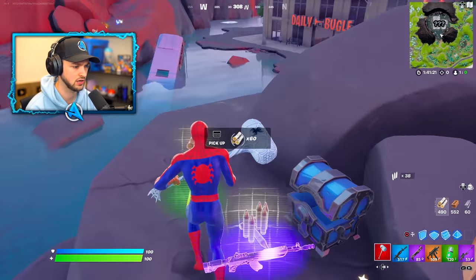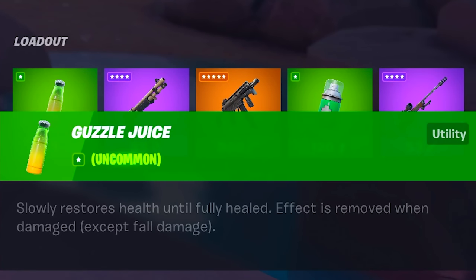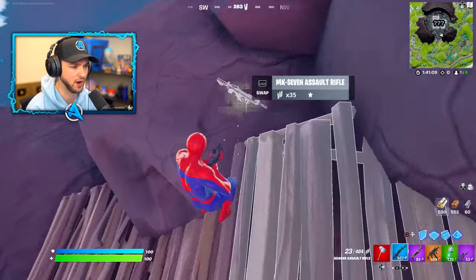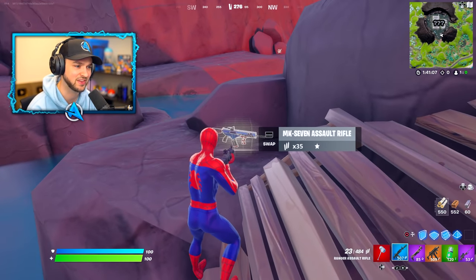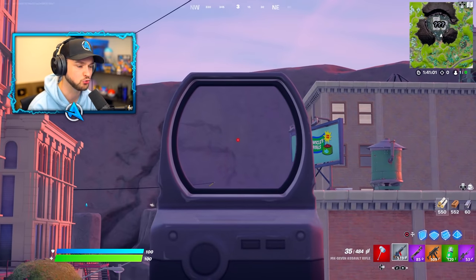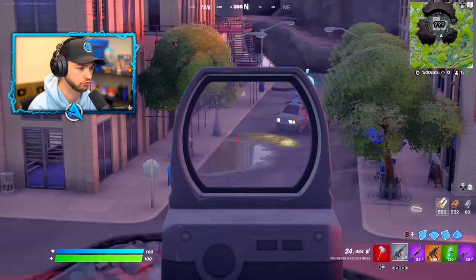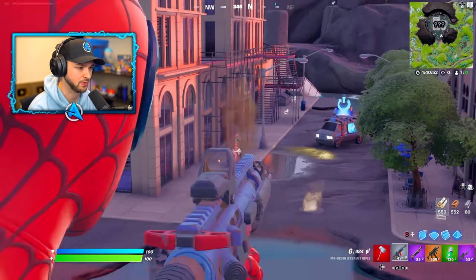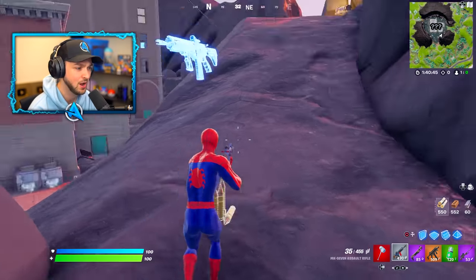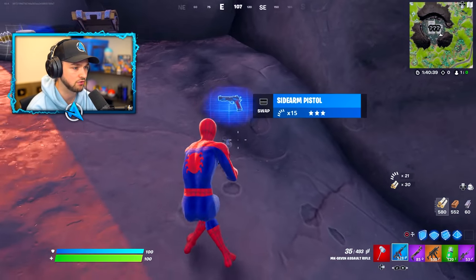My first time going to the Daily Bugle with you guys. The sun is coming up. There's water in it and a zipline as well. Is Spider-Man's mythic here? Guzzle Juice - slowly restore health until fully healed with effects removed when damaged. Two new healables. But this is another new weapon - the MK7 Assault Rifle. Are you ready for this? This is the world's first in Fortnite - you can use a red dot sight!